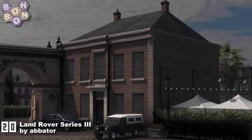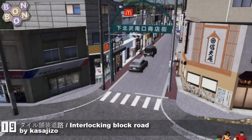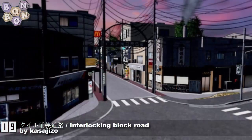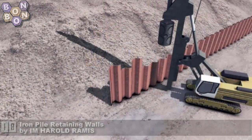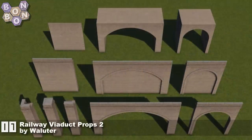From experience as an ex-army brat, these are not very comfortable to ride in. At number 19, the Interlocking Block Road by Kazajizo — yes, they're blocks, they interlock, and it's a solid block road. Very nice work. Number 18, the Iron Pile Retaining Walls by I'm Harold Ramis — first time on the chart for I'm Harold Ramis. I really like these, I think these are long overdue. Thank you.